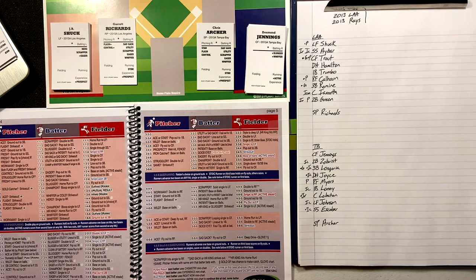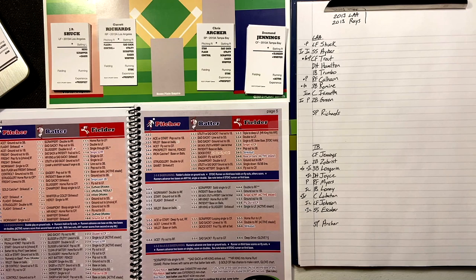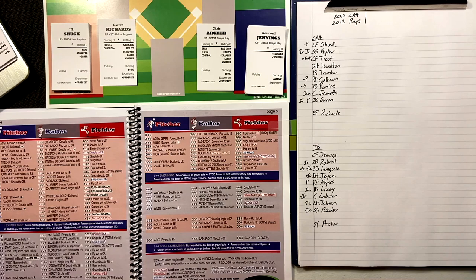Hey guys, welcome to Tabletop Baseball Plus. Today I've got a regular game of History Maker Baseball. A couple weeks ago I did a game with baseball cards; today it's going to be a regular game with the actual cards. This is from 2013, it's the Angels and the Rays. Lineups are a little bit different but pretty close — basically the same, from somewhere in August.